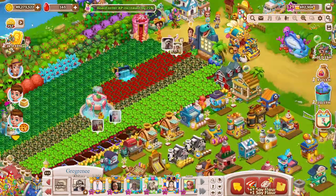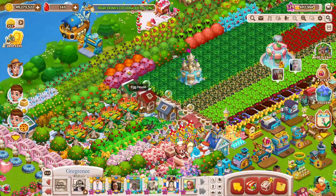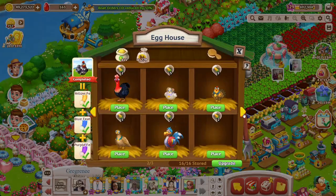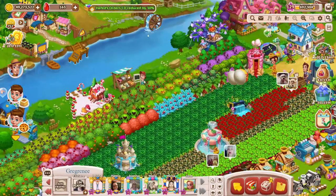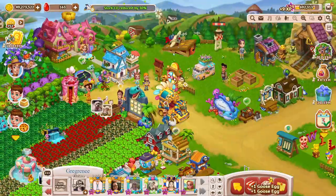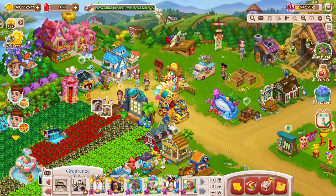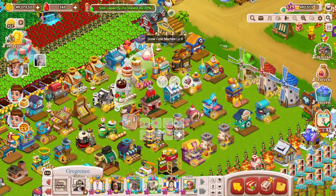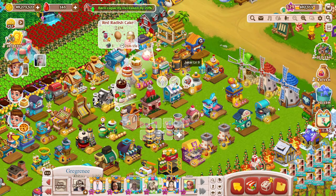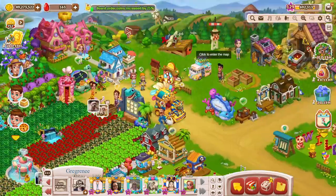A couple flowers — we need goose eggs. We should be able to get in there and go. 35.96. Sometimes if you don't have enough space — and I have none — that would be why, because I don't have any of that ready.